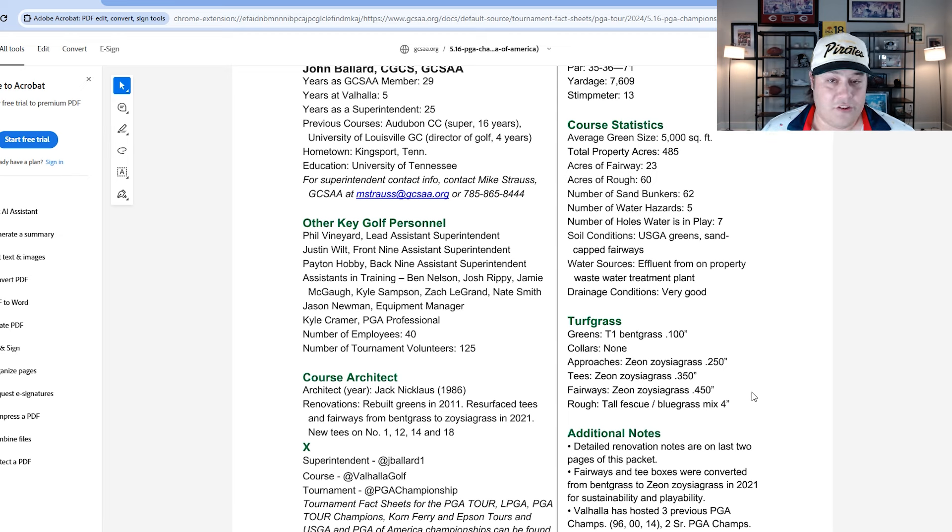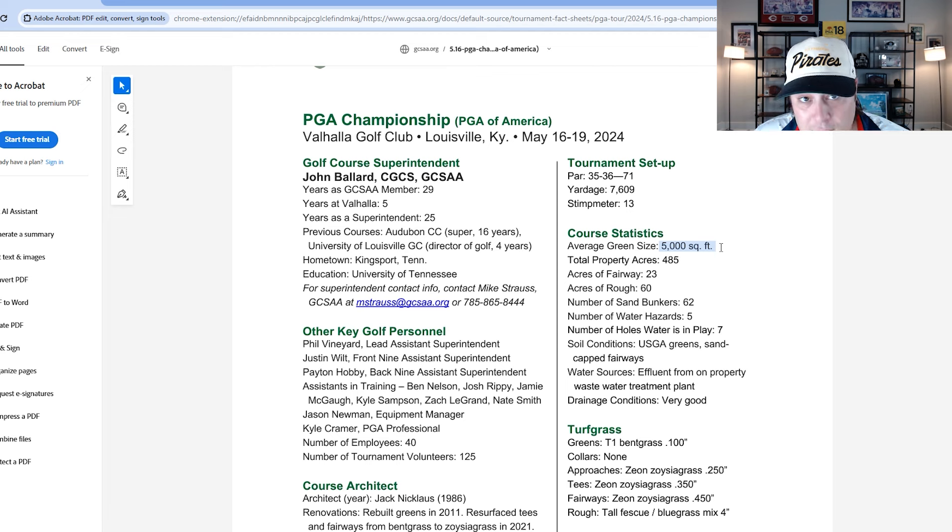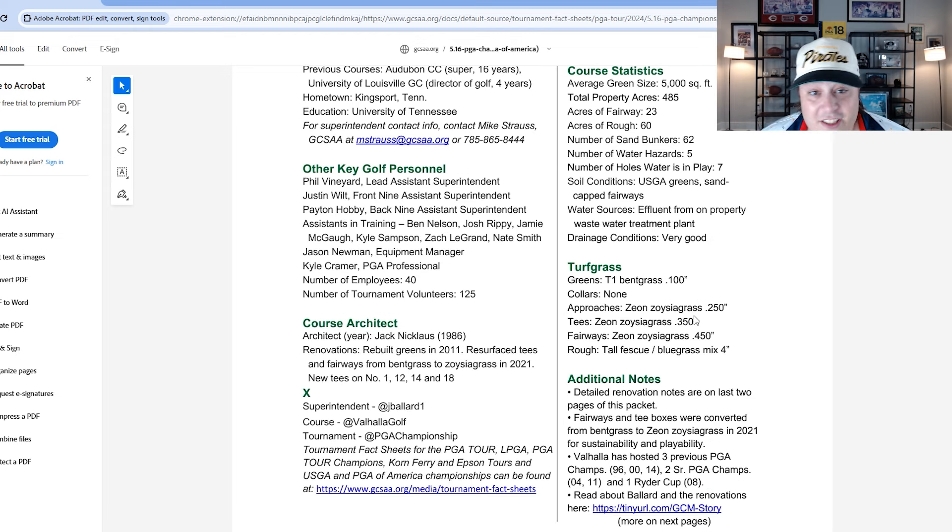The Zoysia is a bit softer, and combined with rain expected Tuesday and Wednesday, this course will play even longer. It's long on the scorecard, there's penalty off the tee, and with Zoysia not running out much it'll be extremely difficult. The scoring average will probably be in the low single digits to maybe ten under par range. With only 5,000 square foot greens, if it's firmer the winning score could be closer to even par.